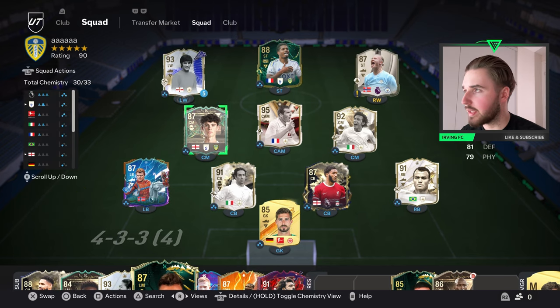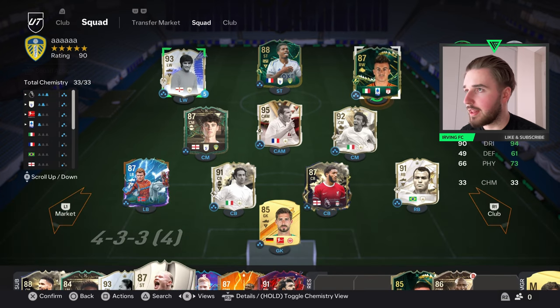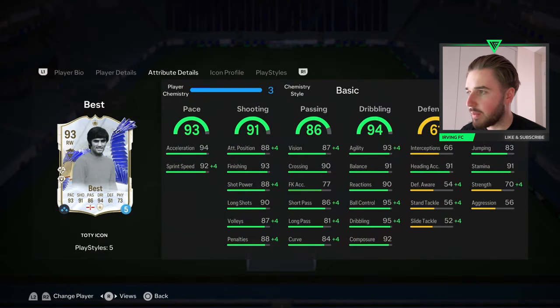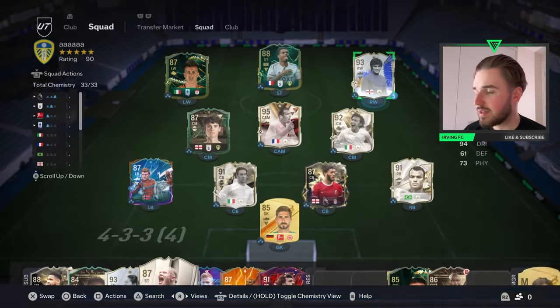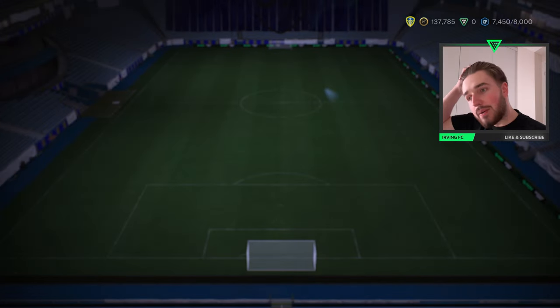We are going to replace El Shirawi. When I went left wing, we'll put El Shirawi on the right and then just swap them over. So we're playing Best in his native position at right wing. Let's see how he plays. That 93 finishing is looking good. The attacking positioning is a little bit concerning, but you know what — it is what it is. Let's get into some gameplay and see how he is.